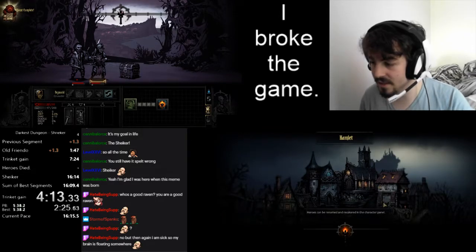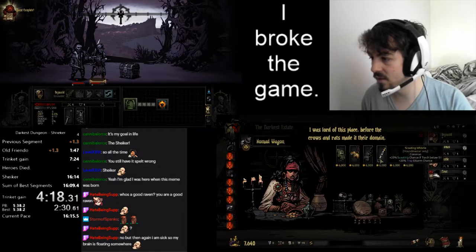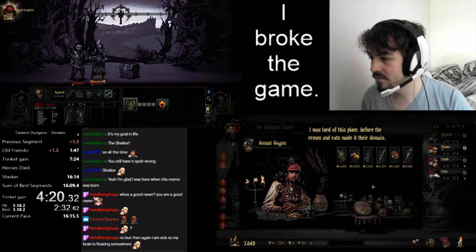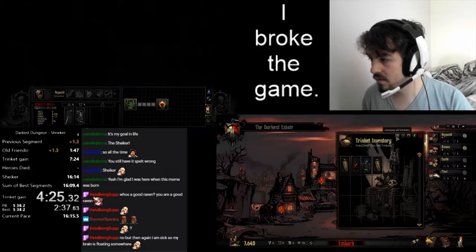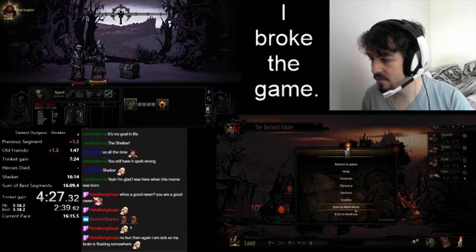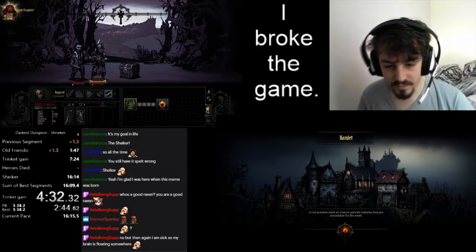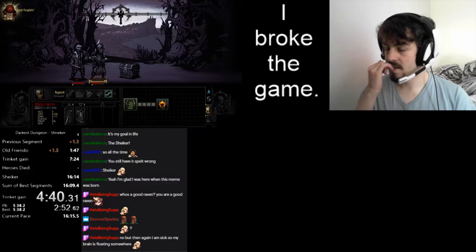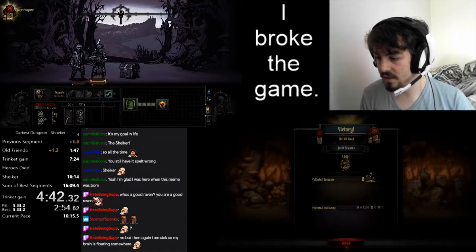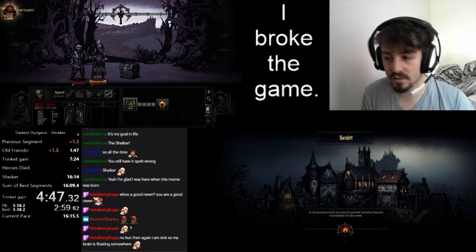So basically what I did there is I sold a bunch of things to get a rare trinket — we do need one normally anyway. Unequip trinkets — yep, back up to my menu. I'll now have five total. Now I need three trinkets here. Three more trinkets. If I can get three trinkets from the shop that'd be amazing, but who knows — we'll see.